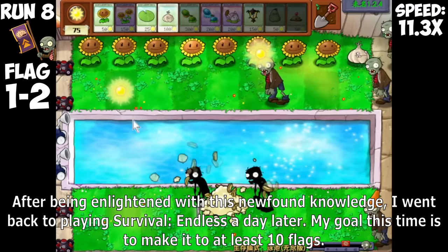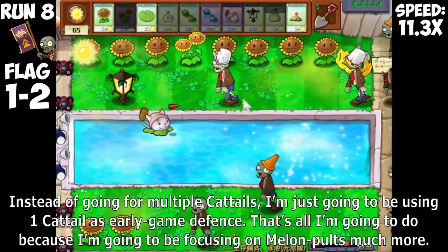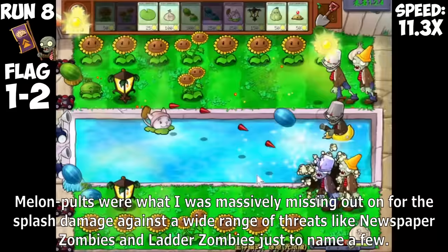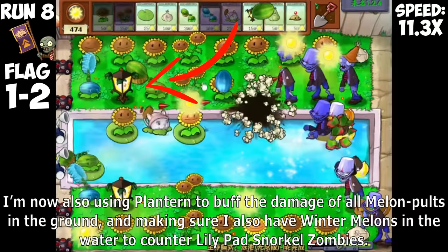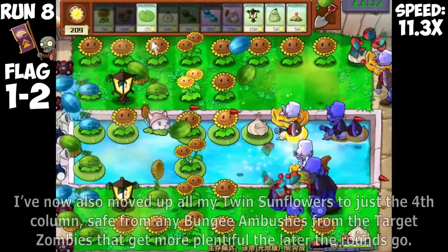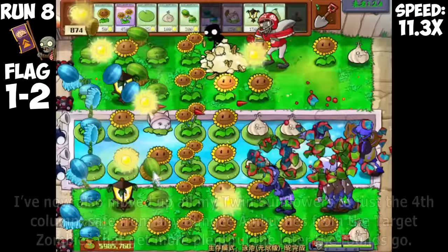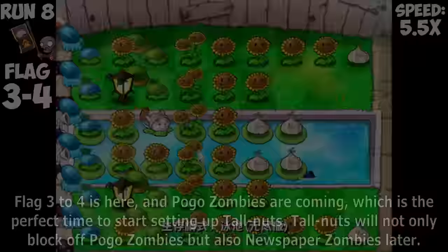Instead of going for multiple Cattails, I'm just going to be using one Cattail as early game defense, focusing on Melon Pulse much more. Melon Pulse was what I was massively missing out on for splash damage against a wide range of threats like Newspaper Zombies and Ladder Zombies. I'm now also using Plantar to buff the damage of all Melon Pulse in the ground, and making sure I have Wintermelons in the water to counter Lily Pad Oracle Zombies. I've moved all Twin Sunflowers to just the fourth column, safe from bungee ambushes.